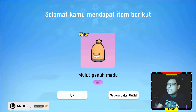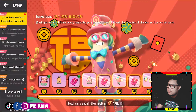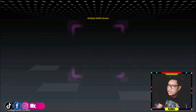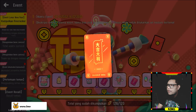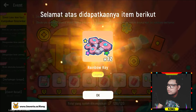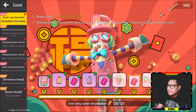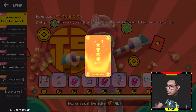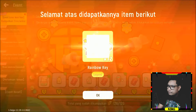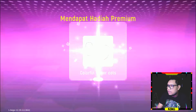Dengan cara kalian mengumpulkan petasan guys. Dapet mulut penuh madu. Terus apalagi nih. Dapet kunci ya. Terus dapet fruit candy glass, ini kacamatanya. Mantap. 24 loh, buat nambah-nambah ya, lumayan guys. Terus ini dapet baju, Jazz candy sweet. Angpao lagi. Dapet 24 jadinya ya, total lumayan.